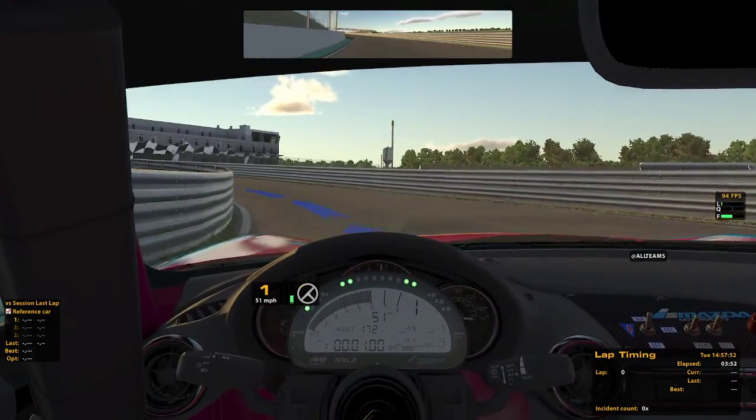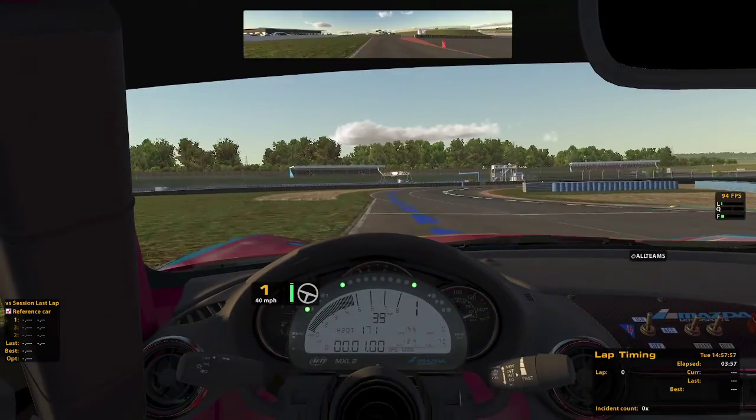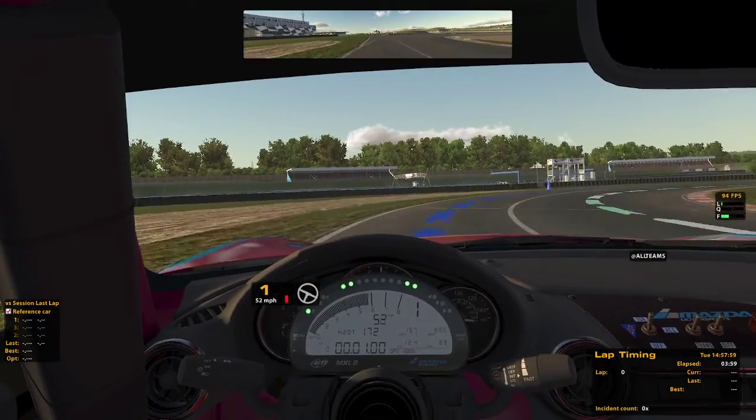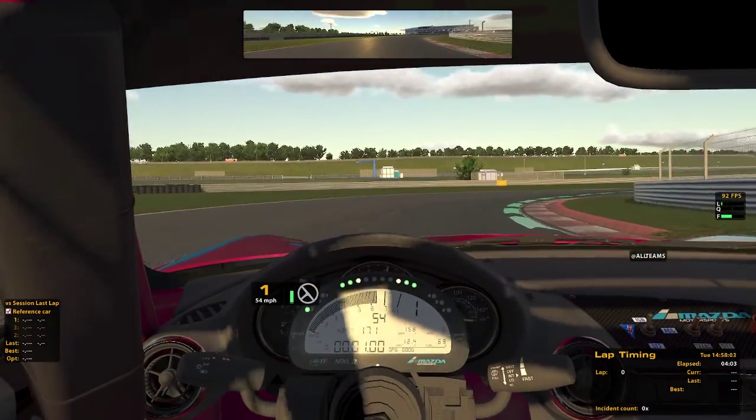There are four different layouts: Grand Prix, the old Grand Prix alternate, Course B, and Course C.